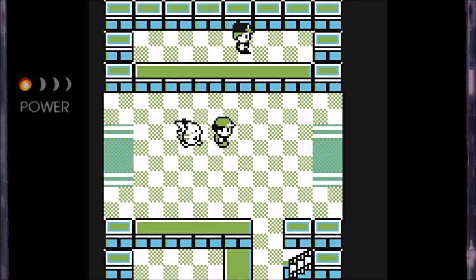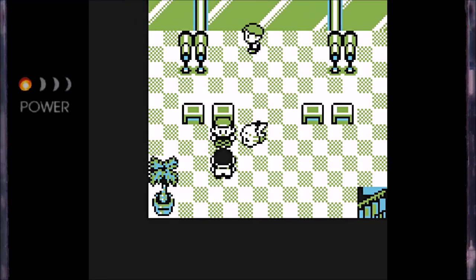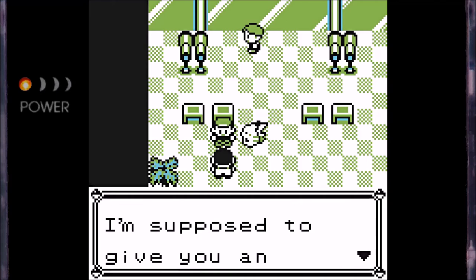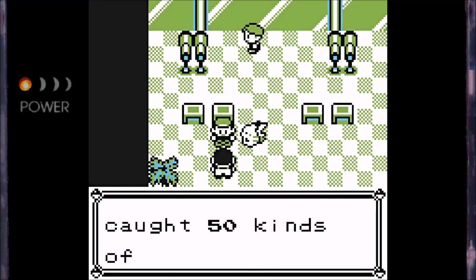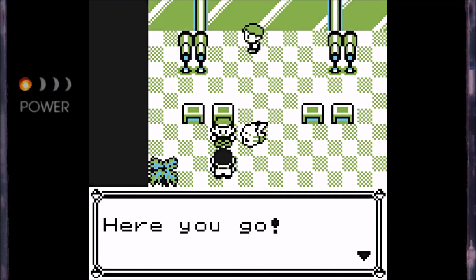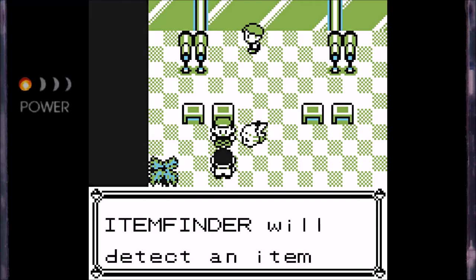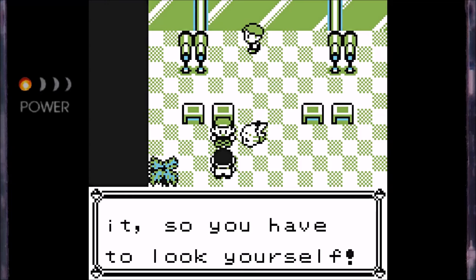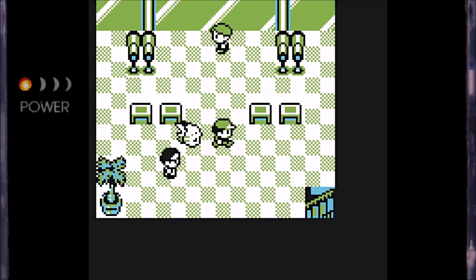First up on Route 11, if you have 30 Pokemon registered in your Pokedex, you can head into the second floor of the gatehouse and speak to Professor Oak's aid. Since we have caught 50 kinds, we obtain the Item Finder. What this does is detect items on the ground that can't be seen, though it can't pinpoint them so you have to look yourself. This item is pretty useless in Generation 1 because you cannot register items to the Select button, so every time you want to use it, you have to go into your menu, select it, and use it from there. I'd recommend just using a guide.